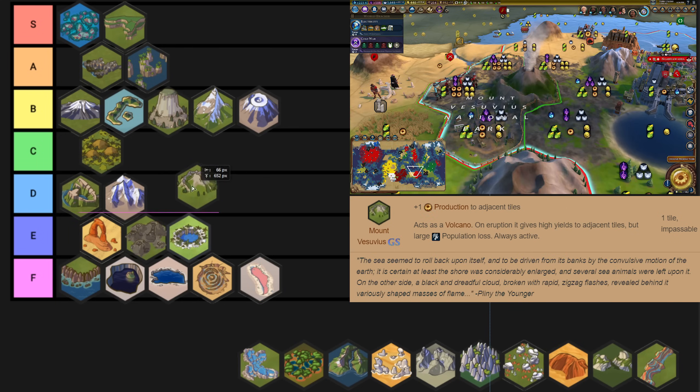Mount Vesuvius is really just kind of like a weaker Mato Tipila, but it can erupt and give you some nice new yields. The big problem with Vesuvius is that it tends to kill your population if it's too close to your city. For that reason I think it belongs in C tier. I could see an argument for B or A tier, but when you compare it to some of these other volcano wonders and Mato Tipila, I just can't go higher than C.